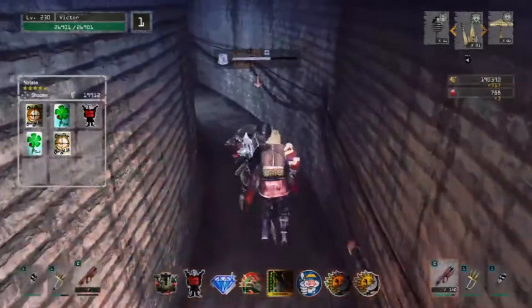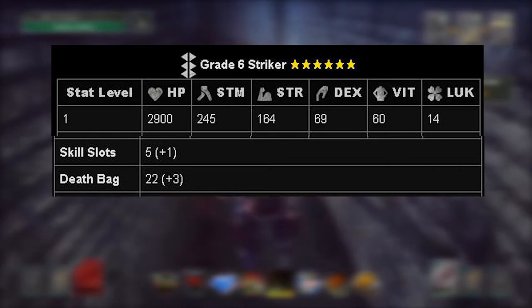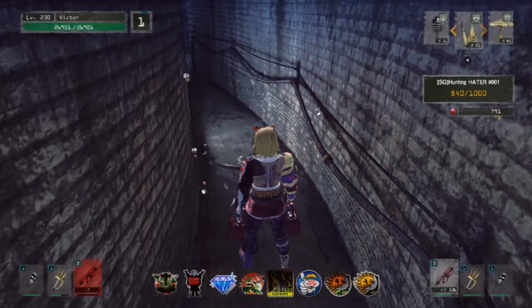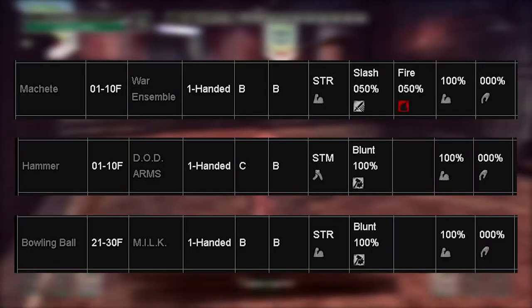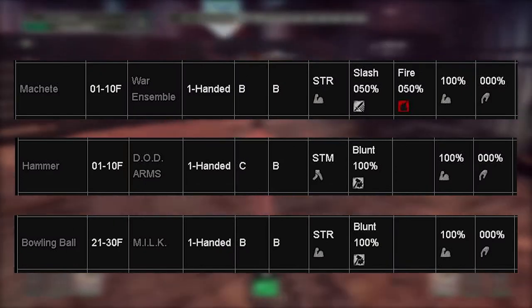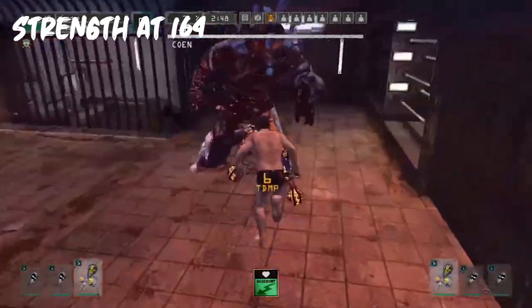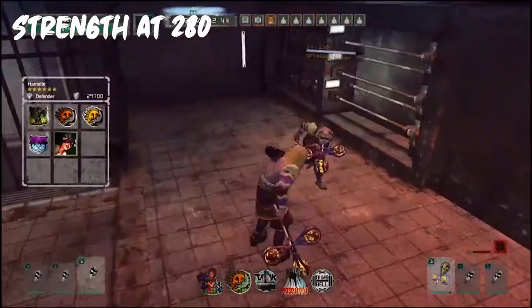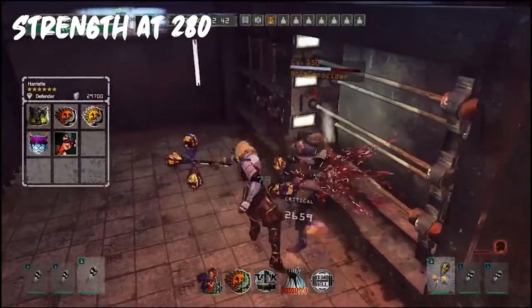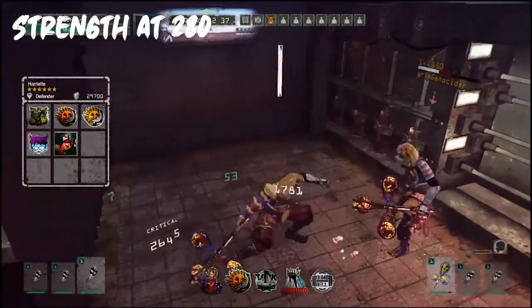The Striker class specializes in having high Health and Strength. HP, or Health Points, is your lifeblood — the more you have, the more hits you'll take before you explode into a gory mess. Strength affects the attack power of strength-scaling gear, so weapons like the machete, the hammer, or the bowling ball weapon are the Striker's best friend. The Striker has a lot more health than the All-Rounder, but the All-Rounder has a lot more Vitality than the Striker. Take this fighter if you want a mix of tankiness and melee damage.